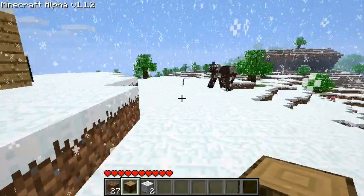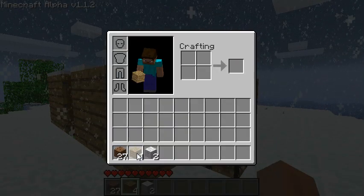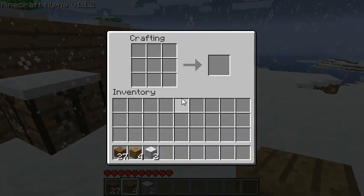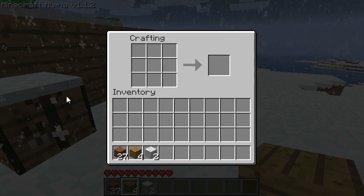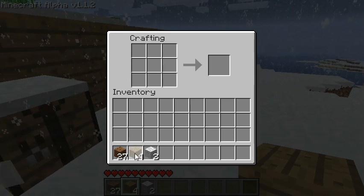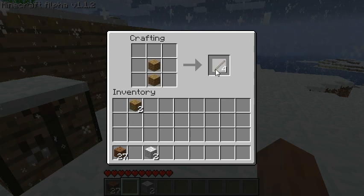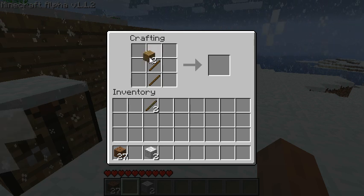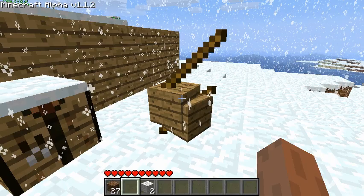I'll open my inventory and make some planks. Something's pushing me. I'm going to right-click on the crafting bench to access it, and I'm going to turn these planks into sticks. And now I'm going to make an axe. Ran out of wood, so I'm going to go get more wood.